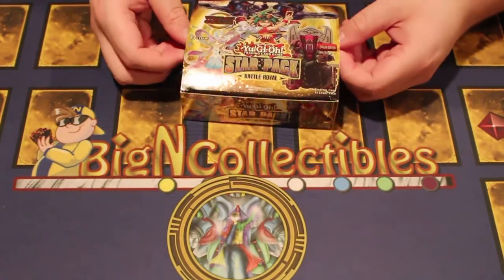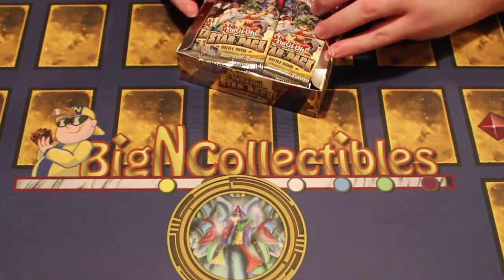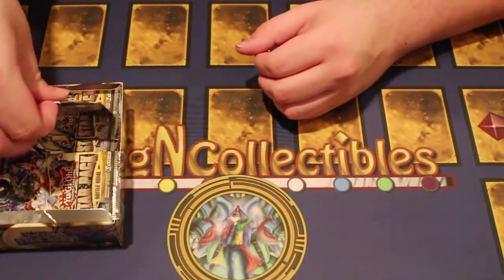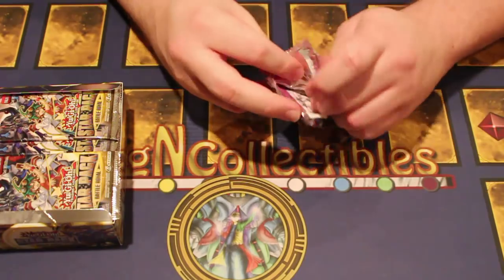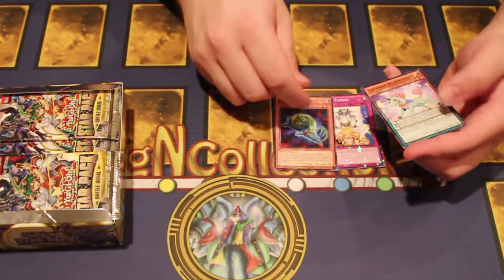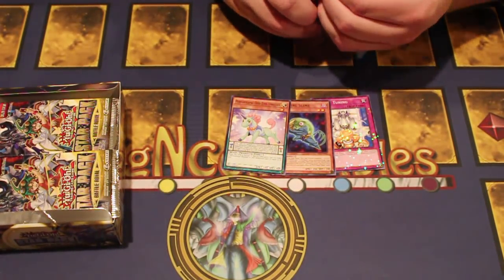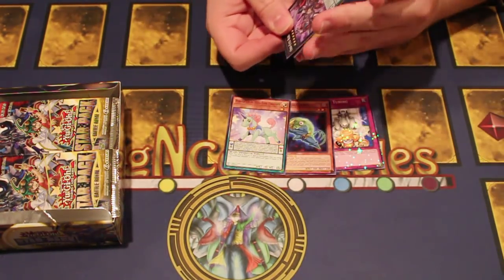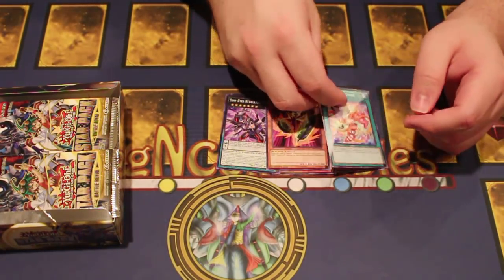These are three-card packs and there are a lot of them. Pack number one: Urgent Tuning, DD Swirl Slime, and Unicorn. It's actually very interesting to see that particular card. Odd Eyes Rebellion Dragon is our Star Foil, plus Speed Droid and Frightfur Fusion.